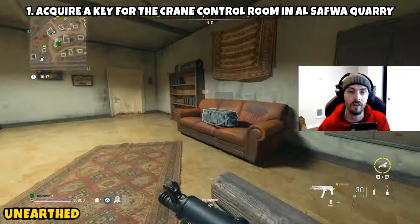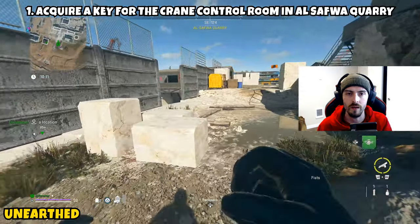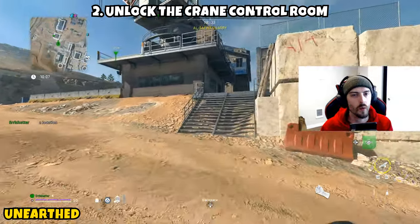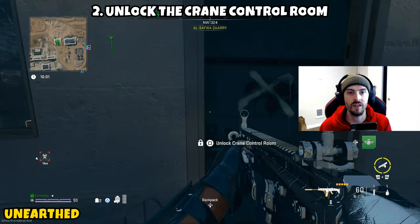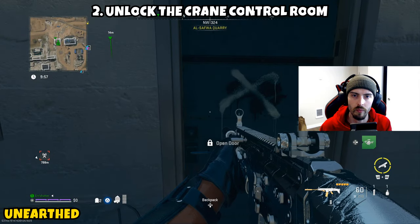Once you acquire the crane control room key, Part 1 will be complete. Now Part 2 is asking us to unlock the crane control room. If you're unfamiliar with where this location is, it's going to be on the back side of El Safran Quarry, and I will show you guys the location on the map. Basically you're just going to take your key to the door, unlock the door, and Part 2 will be complete.